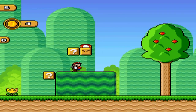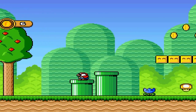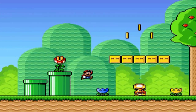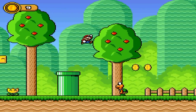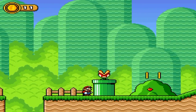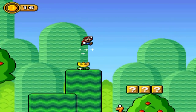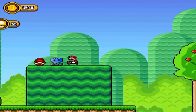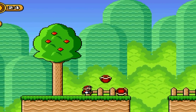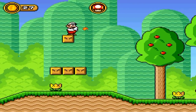Super Mario Land 3: Tatanga's Return. I really like this idea. The final boss from the first Super Mario Land is back in this great ROM hack. The sprites are also adjusted, so it doesn't look directly like Super Mario World — it has more of its own identity. This game also looks very colorful, and there's music from Donkey Kong Country 2, which is a big plus for me. Out of all the Mario hacks, I recommend this one the most because it looks much more unique. Only the last world can be a bit tough, but the rest is fine to play.